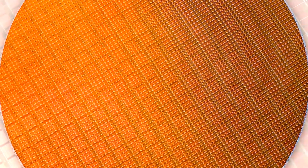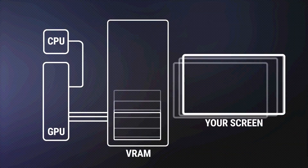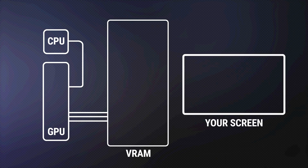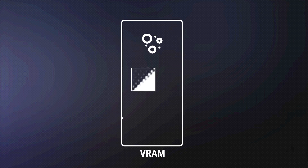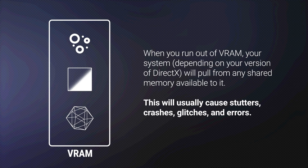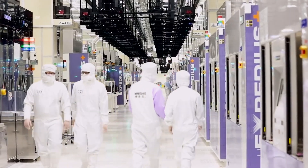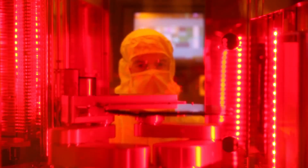VRAM — video RAM — is to your GPU as RAM is to your CPU. It's lightning-fast memory that holds all the data your GPU needs to render the current scene, plus some of the data it might need to render what's still to come. If the data needed to render a scene is larger than the amount of VRAM your GPU has, the data will overflow into system RAM, which is much slower to access. This can lead to stutters and low frame rates, destroying game performance even if your GPU is technically powerful enough. GPU horsepower means nothing if the chip is twiddling its virtual thumbs waiting for the data it needs.